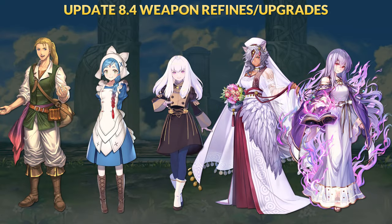In update 8.4 we have 5 new refines for George, Lilith, Lysithia, Bridal Nyla, and Fallen Julia. Today we'll be going over all the new upgrades and discuss some general playstyle and build ideas.